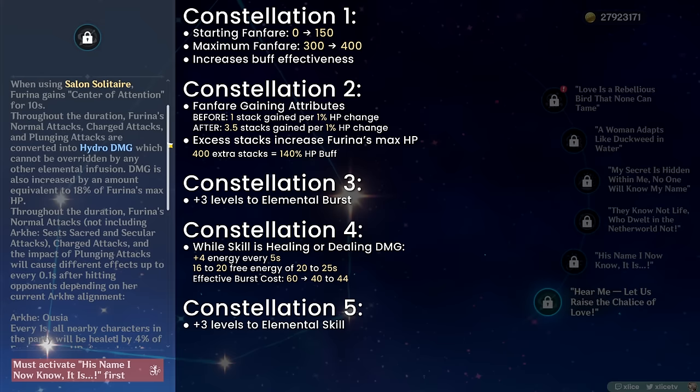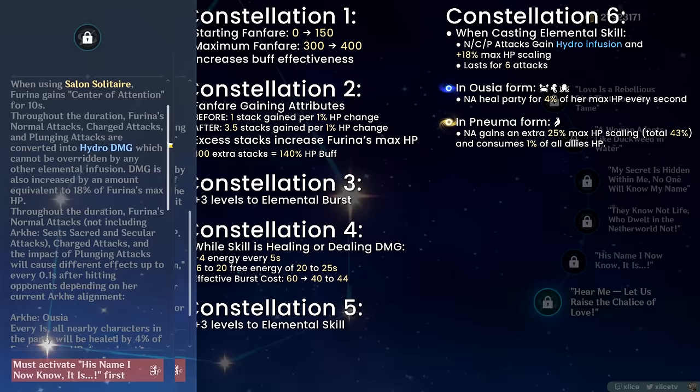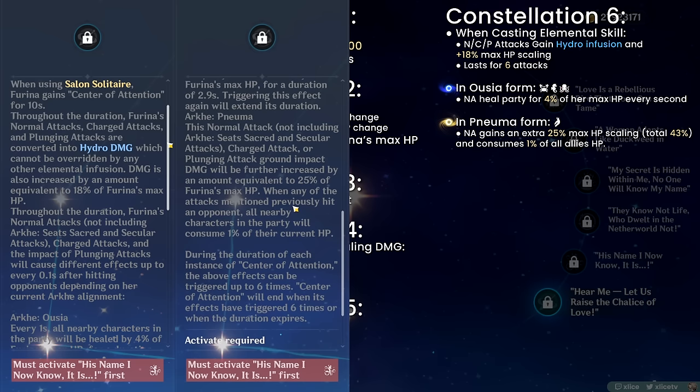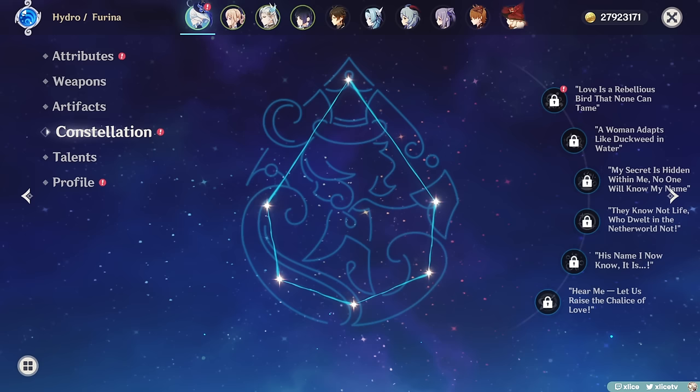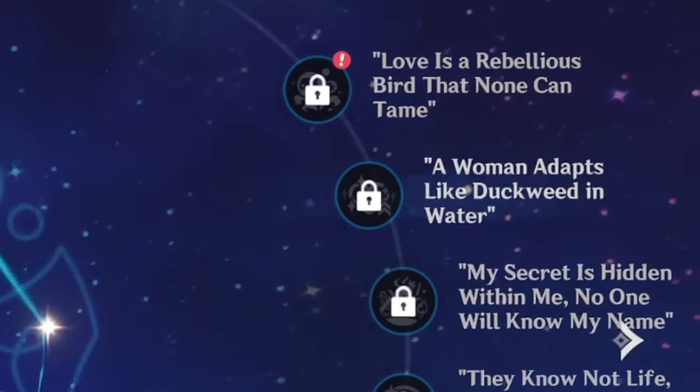C6 is a massive upgrade: Furina gets extra strong normal/charged/plunging attacks when she initially casts her elemental skill. Her normal/charged/plunging attacks gain Hydro infusion and 18% max HP scaling. In Ousia form, her normal attack heals the entire party for 4% of Furina's max HP every second. In Pneuma form, her normal attack gains an extra 25% max HP scaling and consumes 1% of all allies' HP — she gains the opposite of what her summons have, evening out the healing. Note that her enhanced normal attacks are tied to her skill, not burst, so on-field main DPS Furina rotation modifies slightly. Most of you considering constellations are probably only looking to C2 or C3; those early constellations are quite a nice boost to her burst buff amount, which benefits the entire team.